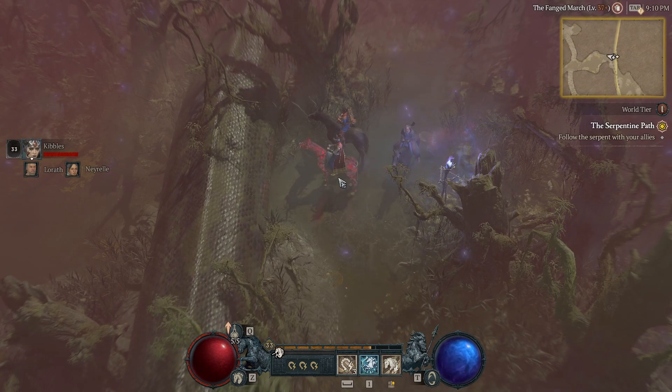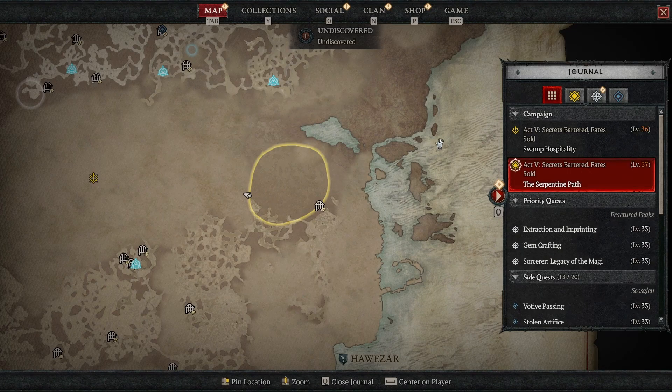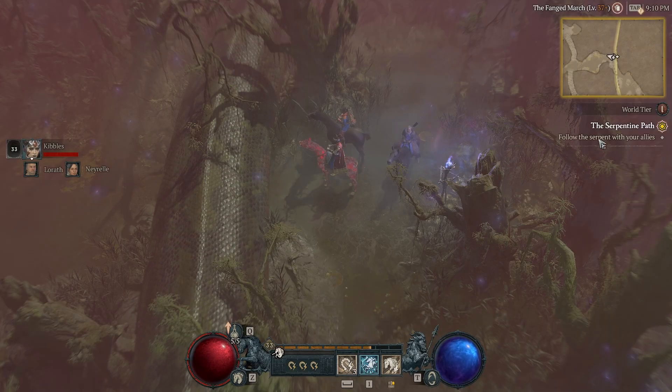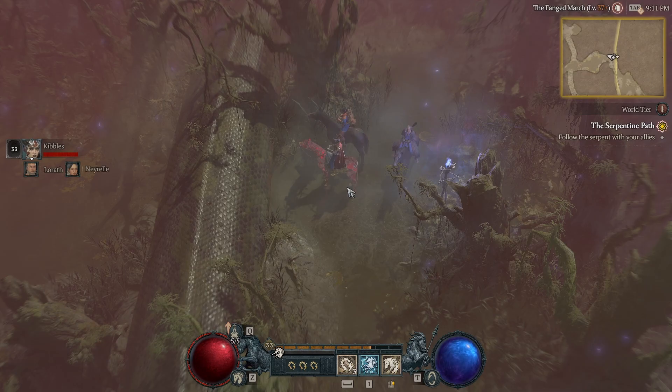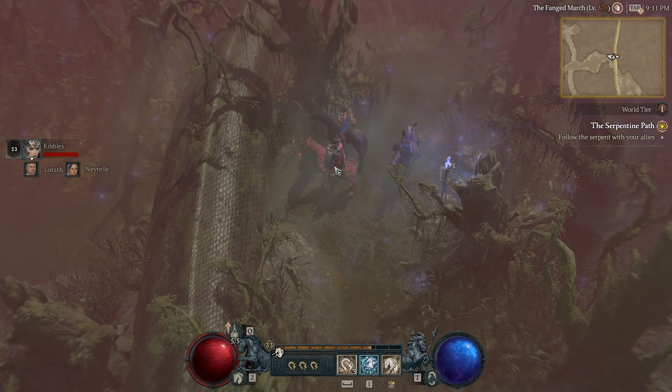Hey, if you were having issues with the Serpentine Path main story quest in Act 5 — it says 'follow the serpent with your allies' — that's going to be right here on the map. You go here and there's no path, and you can't figure it out.